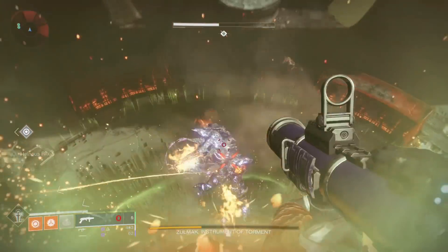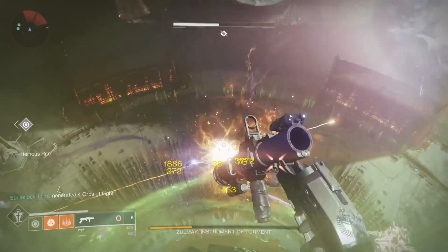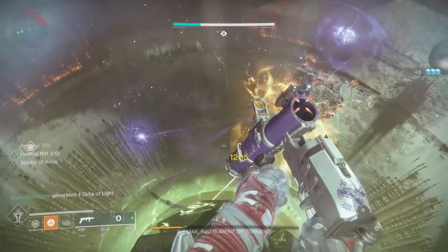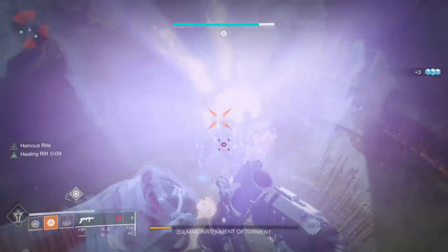You should use a Well of Radiance or a healing rift up there. He will shoot you with his fireballs so you kinda need extra health. That's why it doesn't work on all classes. Nothing else should bother you up there.